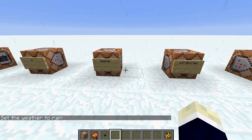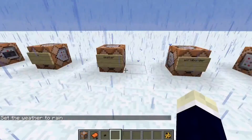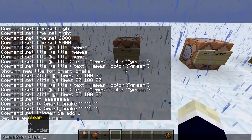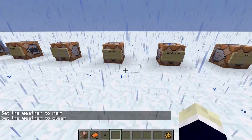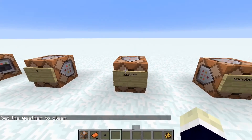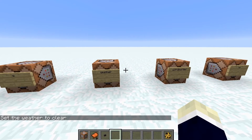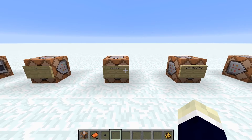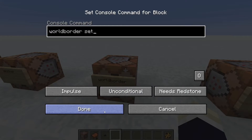The weather command: most Minecraft players don't like rain — it can be quite annoying. Just do weather clear and boom, it's gone. Or set it to thunder so your trident can do its channeling effect.